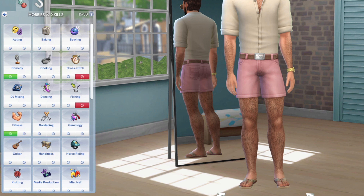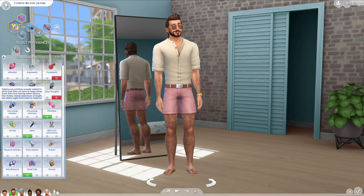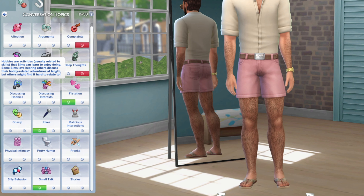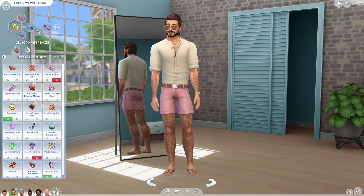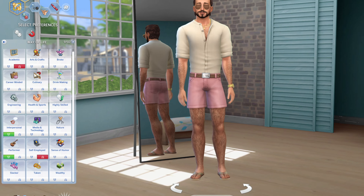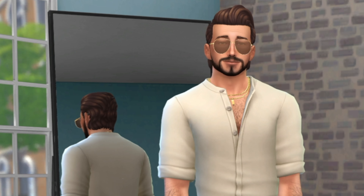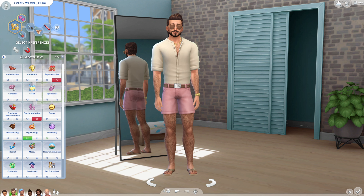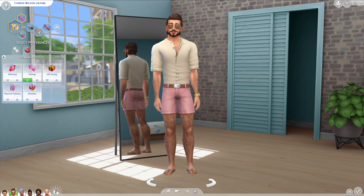For his likes and dislikes, he likes comedy, fitness, and romance. He dislikes writing, cross-stitching, and fishing. He loves talking about flirtation, jokes, and small talk, and he dislikes deep thought, deception, and complaints. He dislikes cerebral Sims and pessimistic Sims, but loves funny Sims and spirited Sims. He's attracted to Sims who are interpersonal and performers, and he dislikes people who are self-employed and academic. He loves high-energy, spirited characteristics, and dislikes family-motivated and argumentative Sims. For romance style, he's all about that flirt - he'll flirt with anything.